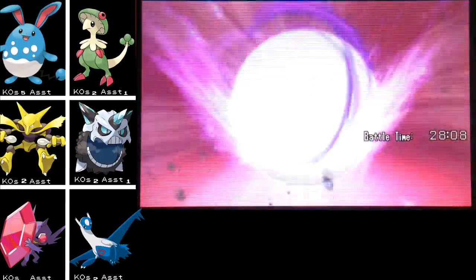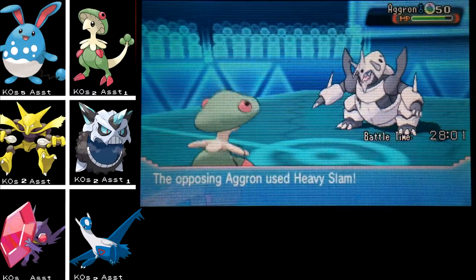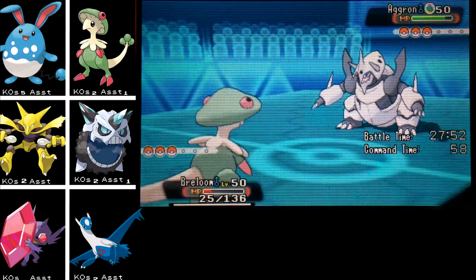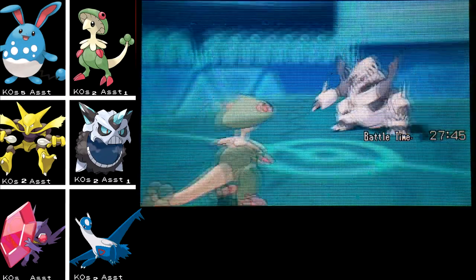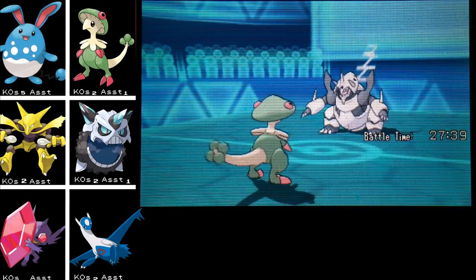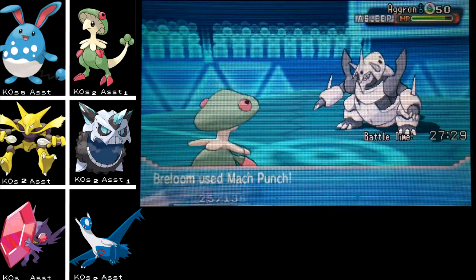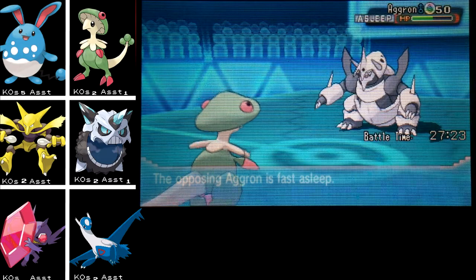This is the first Mega Aggron I've faced — interesting. There aren't that many Steel types in the Hoenn region but Mega Aggron is not to be slept on. He's incredibly bulky with that base 230 Defense. He went for Heavy Slam — oh, that might kill... it didn't kill! Good job Breloom, you really hung in there. Now I get to go for Spore and put him to sleep, then just go for repeated Mach Punches to wear him down. I can switch back into Mega Glalie and Earthquake him.